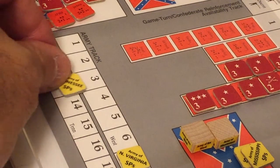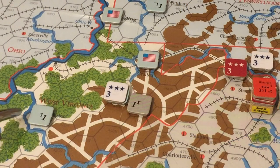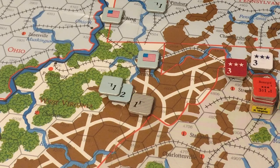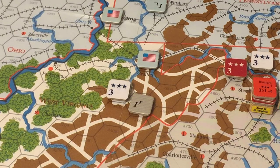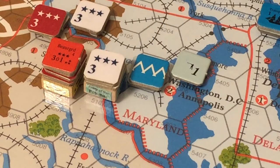We place the Army of Tennessee marker reflecting a strength of three. The Union spends a point of dice difference and an Eastern command point to activate the strength point that captured Charleston, West Virginia, moving it to join Union forces under a three-star general — now three strength points strong, facing one Confederate strength point guarding the entrance to the Shenandoah Valley. The Union spends its two remaining dice difference points and one Eastern reinforcement to increase the Army of the Potomac to nine strength points.